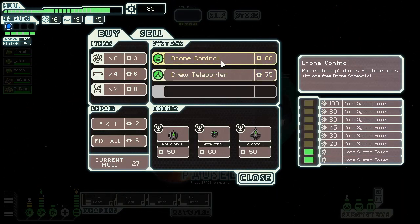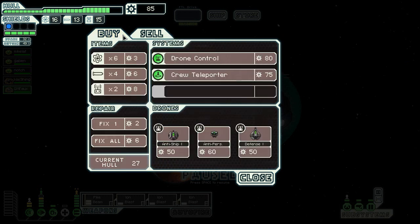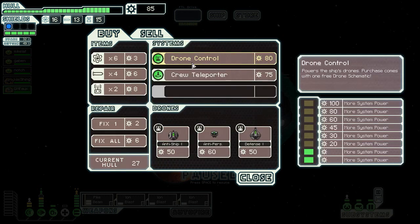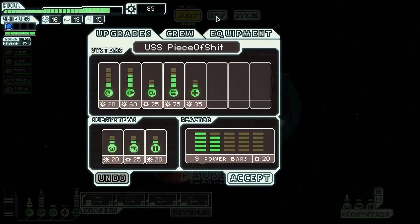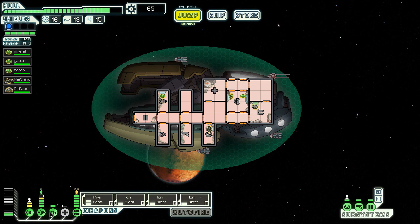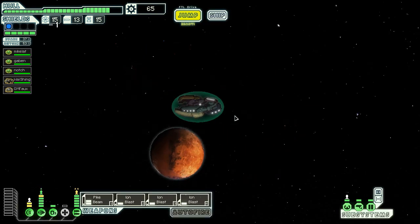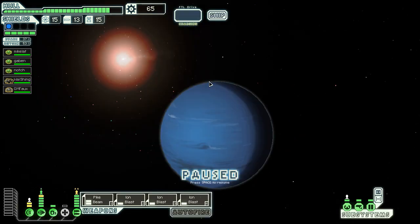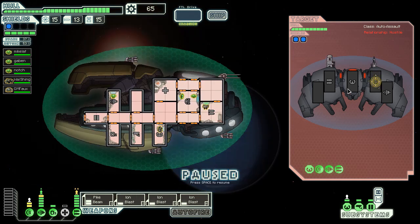Let's have a look — drone control, two crew, teleporter, and some other stuff I don't want. Nothing for me to sell. Could get a drone control but it's too early for that. I'm gonna skip that — I'm gonna get this one ship here even though I'm trying to get as much scrap as humanly possible. Let's see.